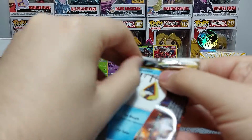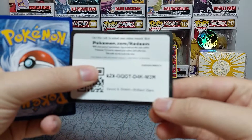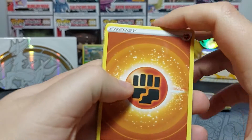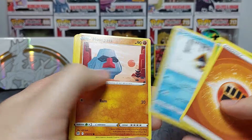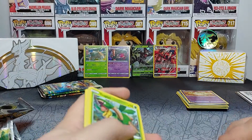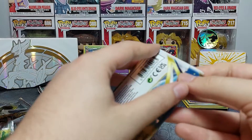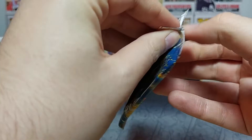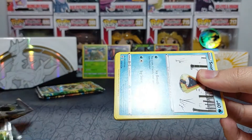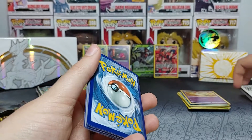If this were a regular box we'd only have two packs left — so props to the Elite Trainer Box format. Pack seven has a dark border so we're going to get a pull. Let's go: energy, Tropius, Ultra Ball, Crawdaunt, Snorunt, Nosepass, Axew, Baltoy, Chimchar reverse, Emolga, and Luxray. Nothing great on this one, oh well. We can't win them all. Still, we've got three pulls and one character card so far.